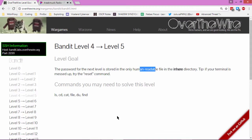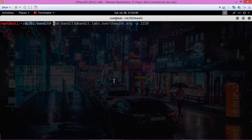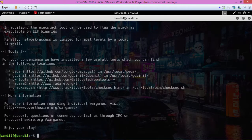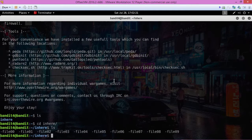Zulu Capone continuing with the Bandit walkthrough for the Shadow Syndicate DEFCON 702 group. Logging into level four — it tells us the password for the next level is stored in the only human-readable file in the 'inhere' directory. If the terminal is messed up, try the reset command. Control+A to jump over there, Control+Right Arrow to get here, and paste in the password.